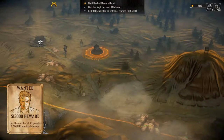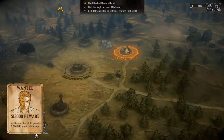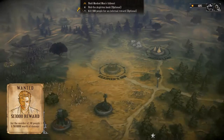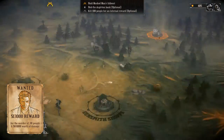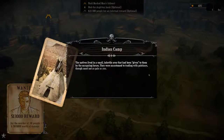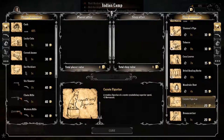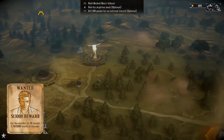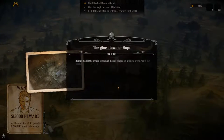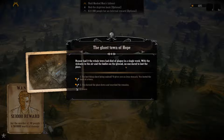Where can we find some help? We've been to the gunsmith shop. We're running out of places to go. Let's go over to the Indians, and then maybe we'll head back to Hope. We're taking a little tour around, trying to get as prepared as we can. The ghost town of Hope - rumour had it the whole town had died of the plague in a single week. With the sickness in the air and the bodies on the ground, no one dared to loot the place. The best thing about being undead gives me an iron stomach - I looted the town.